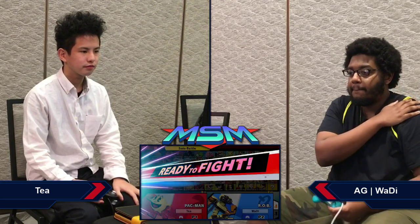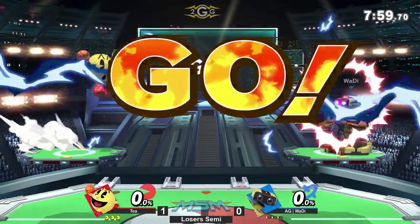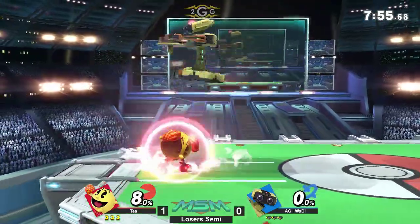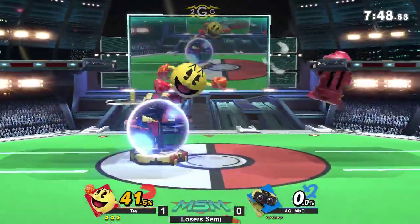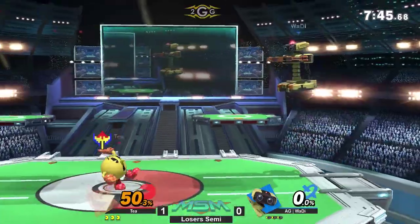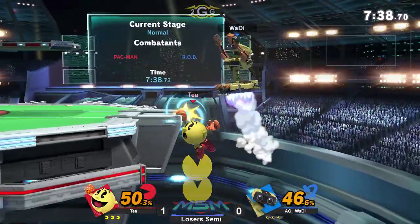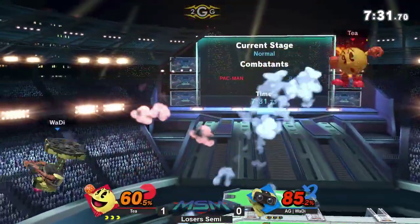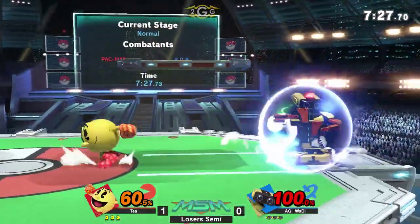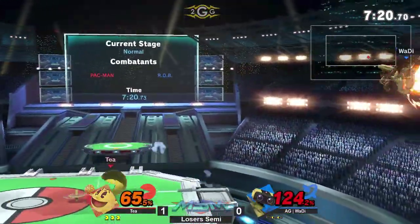T just barely takes that first game. I'm definitely impressed with how Wadi's playing this matchup. Running it back on PS2. Wadi starts off with a great lead here — 41%. Wadi was doing a good job of holding his lead in the previous game as well. Galaga is just so much percent. T is always looking for people to get baited out by his movement, but he's getting caught by the forward smash.